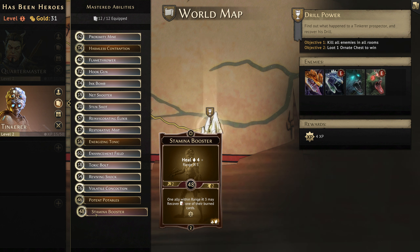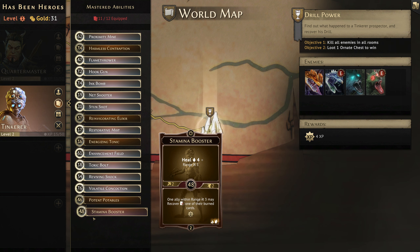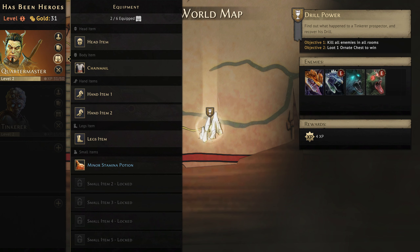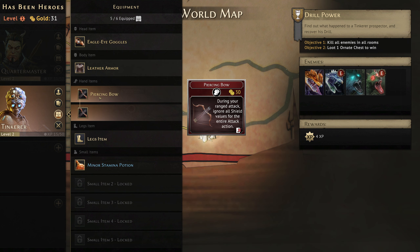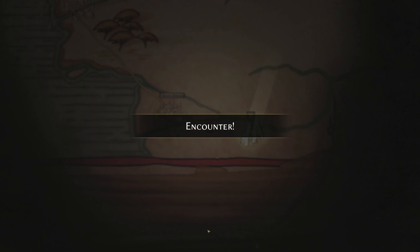Oh, Stamina Booster — that allows recovery of a burned card. I can see why we haven't got it in there yet; it's very specific, but the heal for range three is very nice. Given we're probably not going to use Reinvigorating Elixir, let's swap it over so we get a little bit of an extra heal. In terms of equipment, we've got the Piercing Bow so we can try and do some big wallops. The Quartermaster's level two card is Reforge — refresh spent or consumed one or two handed item. That's got the potential to be very useful, especially with the Piercing Bow.